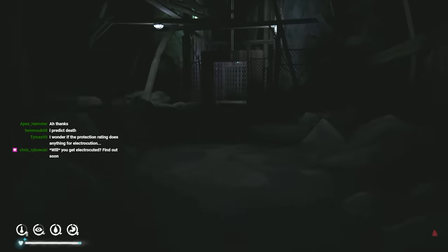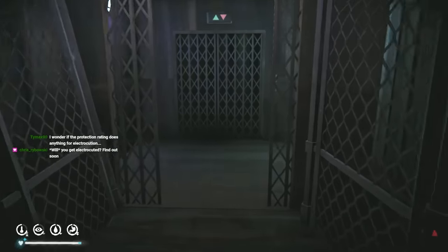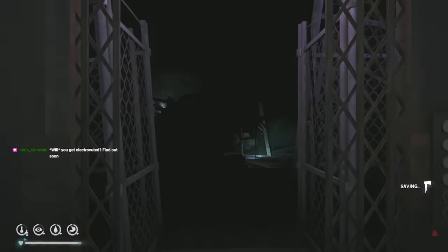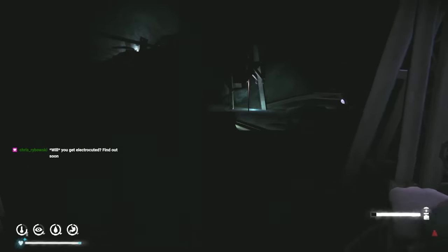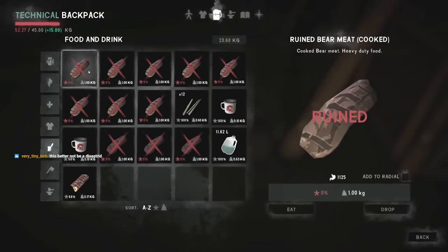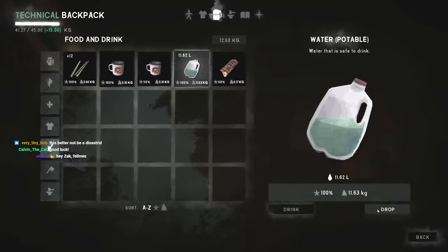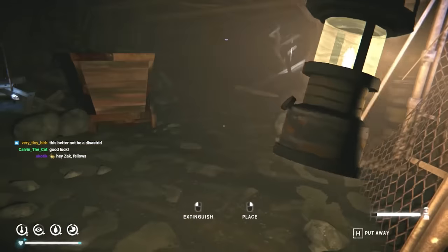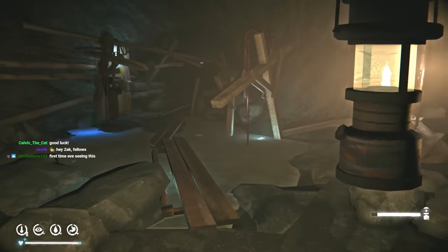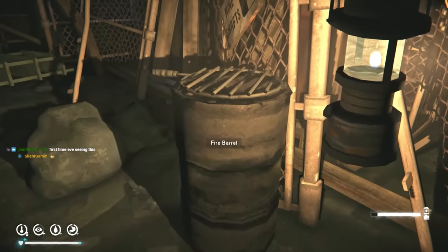I don't think the protection ring does anything against electricity - that's only against physical damage. Will I get electrocuted? Find out. Will I make an Astrid out of myself? Aurora Mine, there we are! Alright, so we're going to drop our food in case we do get stuck down here. Here we are - this is the Aurora Cave, the dangerous place where you fix fuses in Episode 3. We have until the aurora ends. There is a fire barrel if I wanted to make water - that's good.